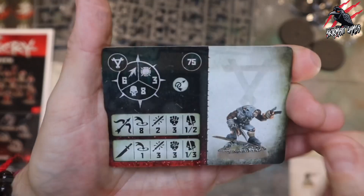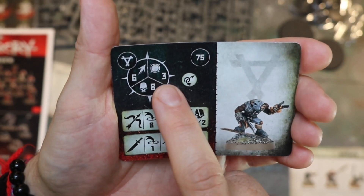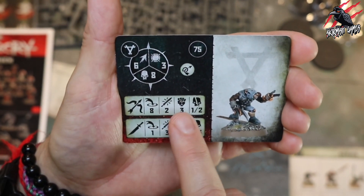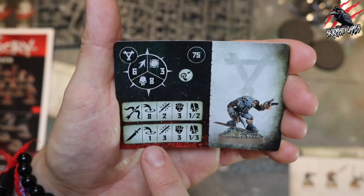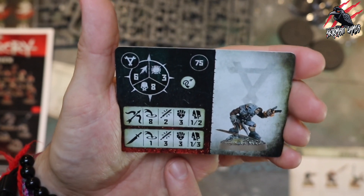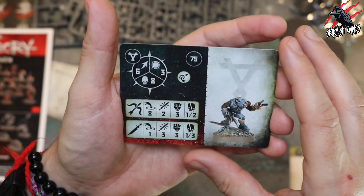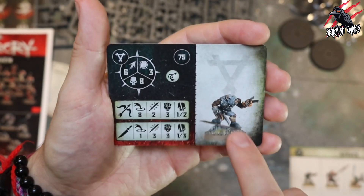Now we've got a Night Runner at 75 points. Same movement of six, can take eight damage, toughness three. He's got two weapon choices: a range of eight, two attacks, strength three, dealing one to two on a crit; or get up close with clawed blades at range one, three attacks, strength three, one to three on a crit. The Night Runner and Plague Monks we just saw aren't included in the pack, so you'll have to substitute models or buy additional sets.